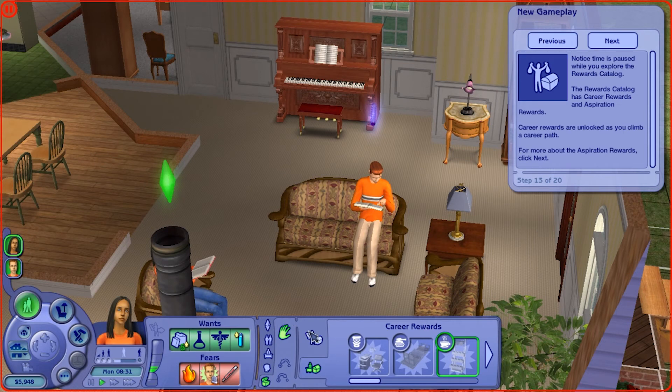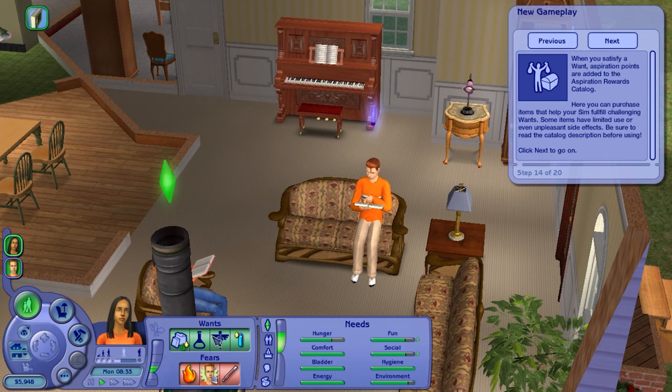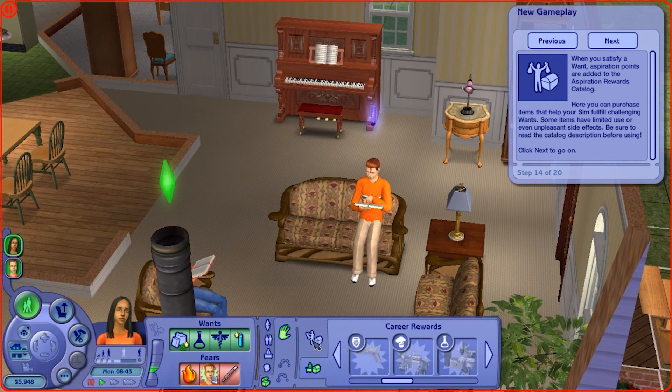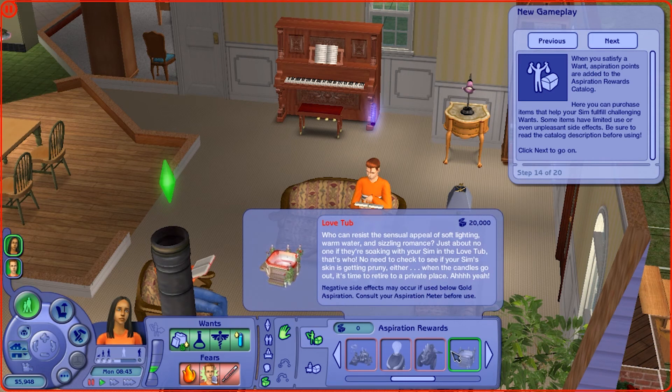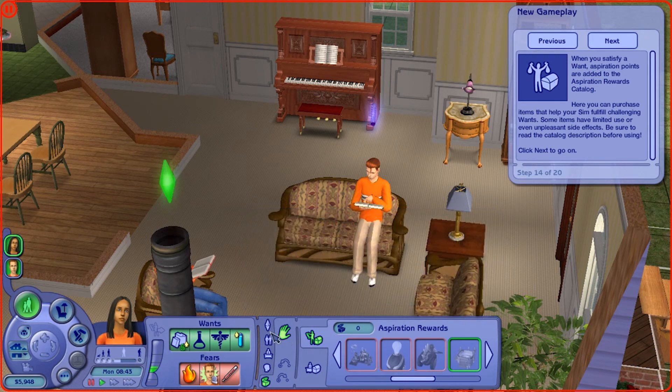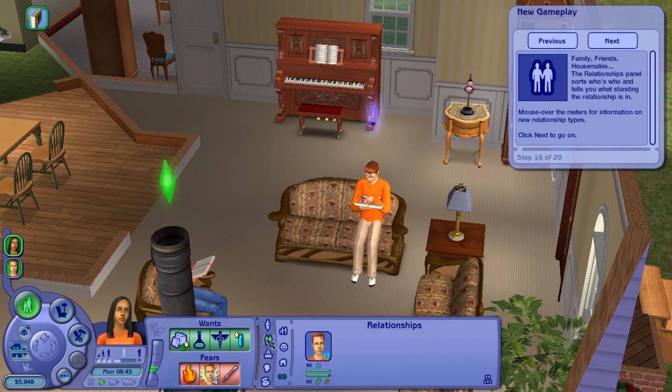Once you climb a career path, you also get career rewards, and careers added in future expansions also have their own career rewards. This is also where the inventory is later on. When you satisfy a want, aspiration points are added to the aspiration rewards catalogue, where you can purchase items that fulfill your sims' challenging goals. Some items have limited use or even unpleasant side effects — for example, the love tub, if you're at a bad aspiration level and try romantic interactions, can go horribly wrong.